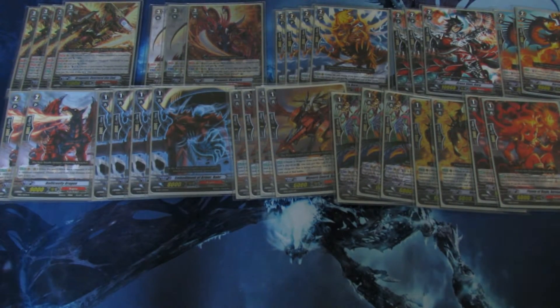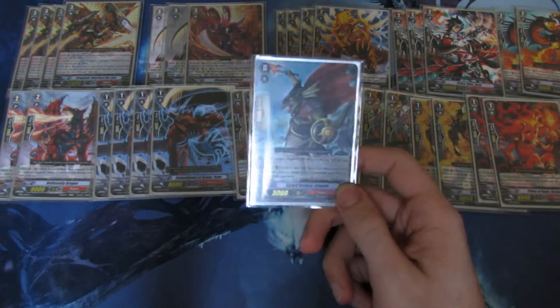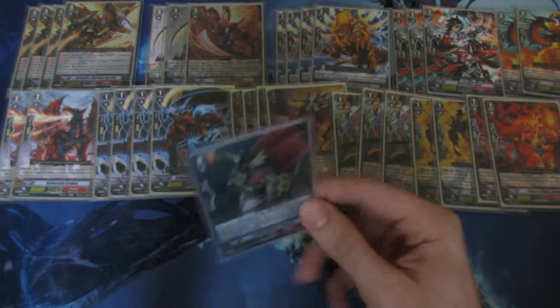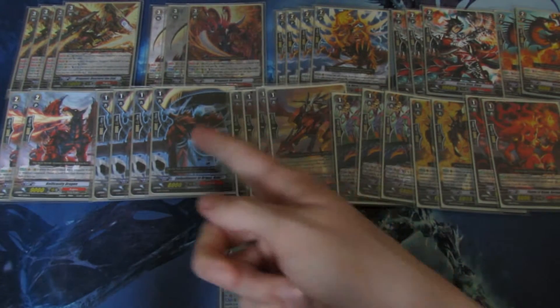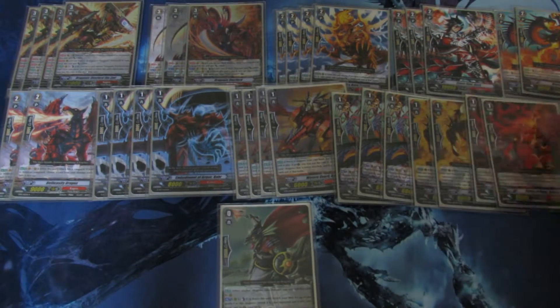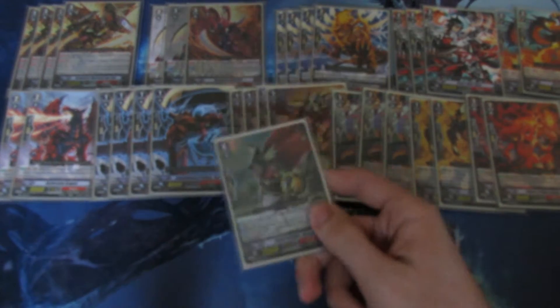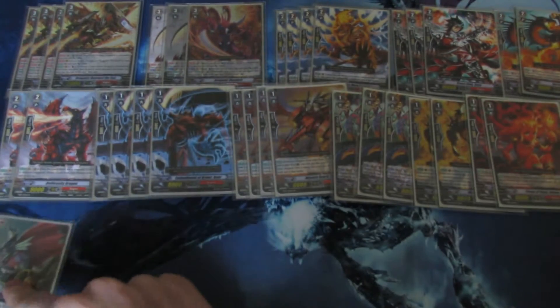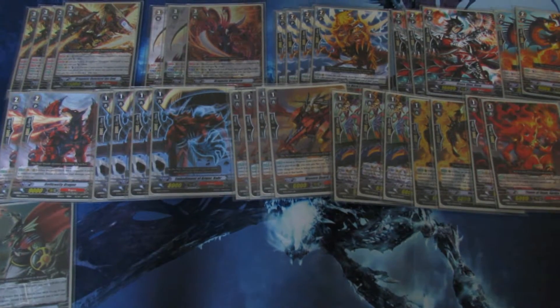Grade 0s — my Grade 0s are a bit weird but I've been liking them. Of course my starter is Lizard Soldier Conroe. Counterblast one, retire this unit, and search your deck for a Grade 1 or less. It's really nice — you need Barry, you search for it; you need a Perfect Guard, you search for it; you need Kimnara, Heatnail, or Ermo, search for it. This is an amazing card and will probably always be the best starter for Kagero.